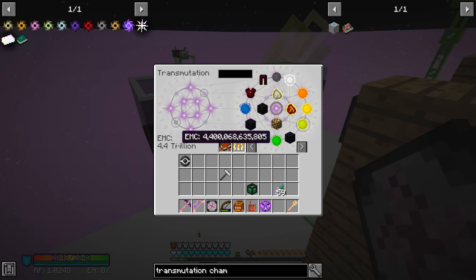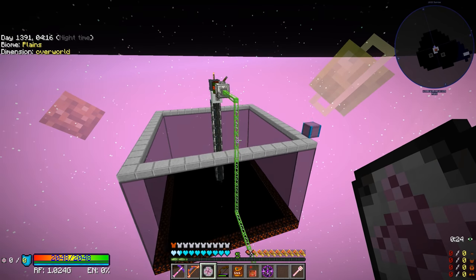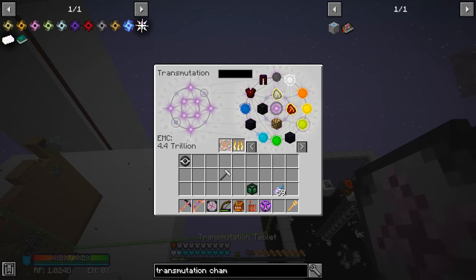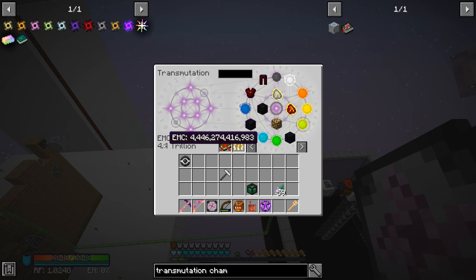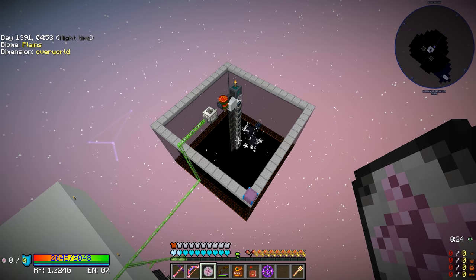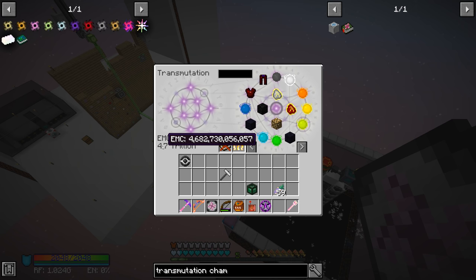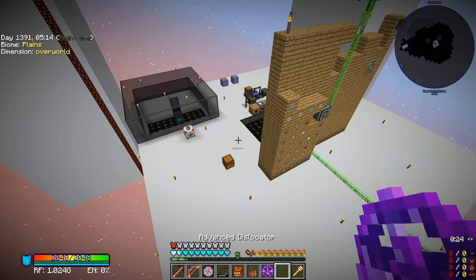We're still draining a lot, but let's start spawning them in and see if these numbers go up. It takes a minute for the item conduits to take items from the chest and put them into the barrels, but yeah — we are now gaining quite a bit of EMC, which is fantastic. We could animate those blocks further, spawn in more, double or quadruple the amount. For right now though, this is going to do us well.